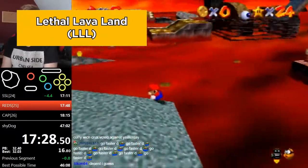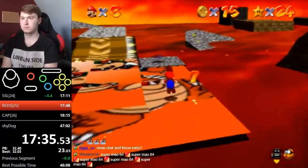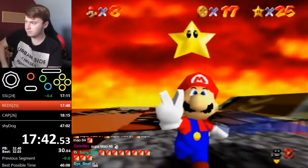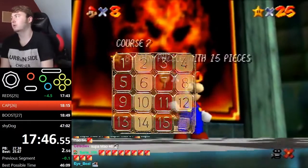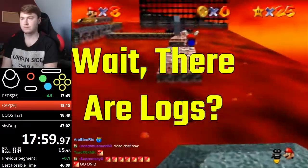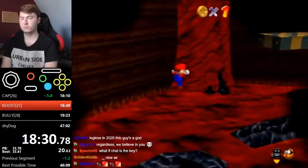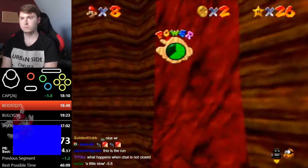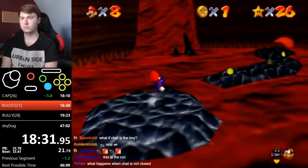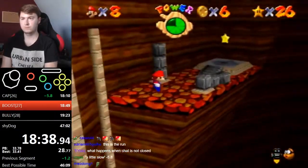Onto Lethal Lava Land for 6 stars. The 8 Coin Puzzle with 15 Pieces is straightforward — just dive and roll out to collect all the reds. For Red Hot Log Rolling, since you've unlocked the wing cap, you can fly over to the star by triple jumping off the arch. For the volcano star, top runners use a trick called Lava Boost: by jumping into the lava fall, it's possible to take damage twice while catapulting up to the star. This is risky since Mario has 8 health and takes 3 damage per hit, so you could take damage 3 times and die.